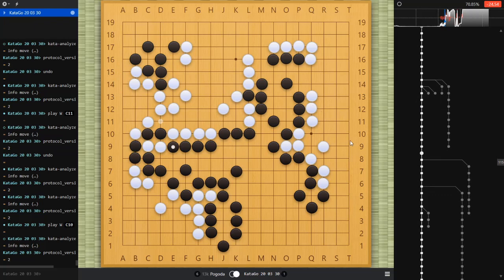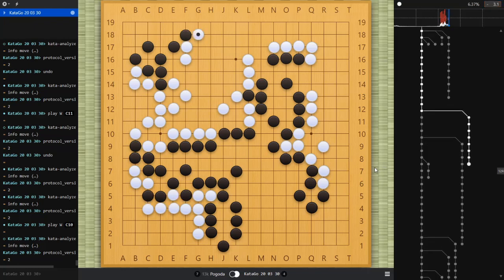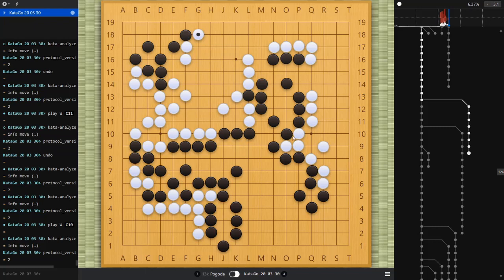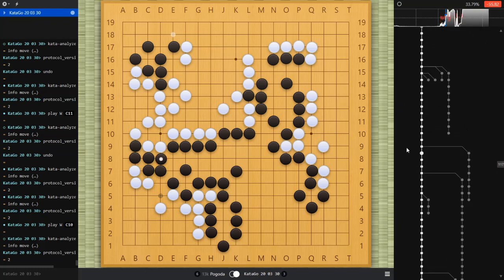The balance has shifted after that slow move and I'm back in the game. Right here is where it suddenly jumps to where I have a winning edge for the first time. Black should play somewhere else — there's another chance to jump into the corner here and then come back and play F18, which would keep it in black's favor. But instead he just connected here and it changes to my favor.